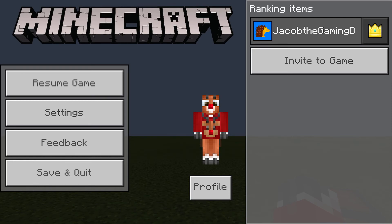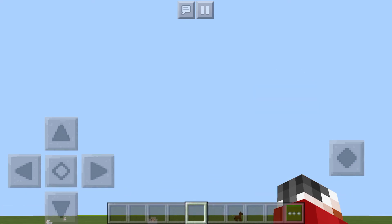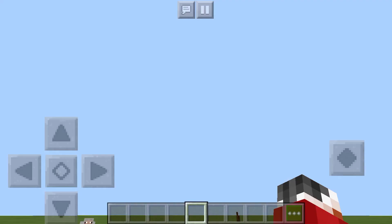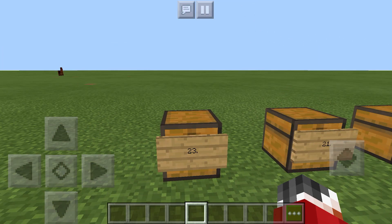Yo yo yo, what up homies, it's me Jacob the Dog. It's been a long time since I've said that intro — welcome back to another video. It's a Minecraft video, which isn't like the past few videos. Minecraft is just an easy game to play. I've never seen anyone rank all the items in a creative inventory, so today we're doing just that. I've ranked all the items, and some I've grouped together, which is why there's only 23 placings.